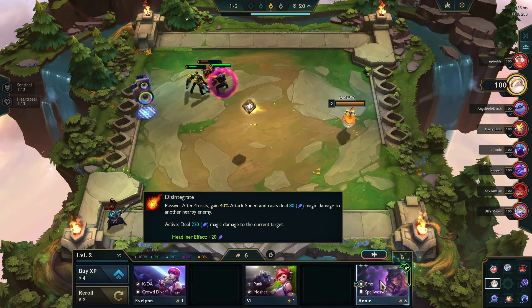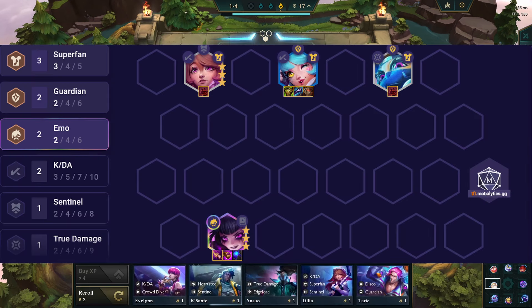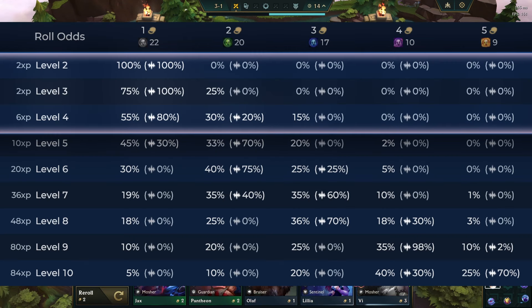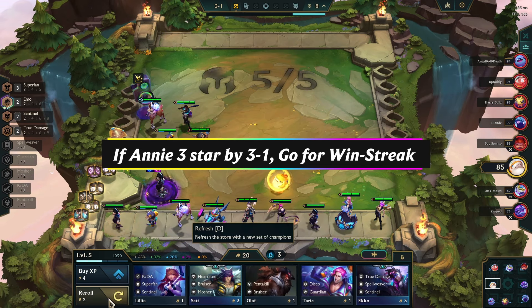As for the headliner, we need to pick up Annie Emo headliner. The Spellweaver version is not preferable for this comp. In the early game, the comp will look like this. Round 3-1 is the best time to re-roll for Annie 3-star, because at level 4 you have the best odds of getting 1-cost units. If you manage to get Annie to 3 stars by 3-1, you can easily go for a win streak for good econ.